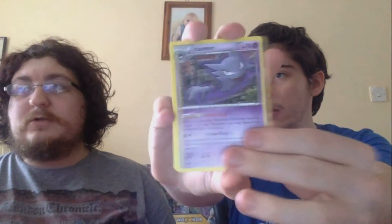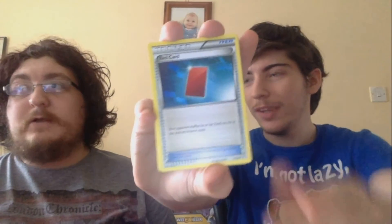Now it's the Charizard pack - rubbing it for luck. This isn't the latest set though, not the Evolutions set. We still need to find out where we can get those. They have the theme decks but we want actual booster packs. Anyway, opening up - we have a Horn, and a Red Card.